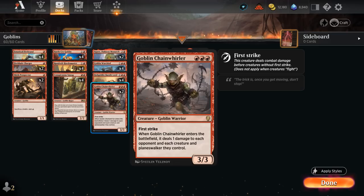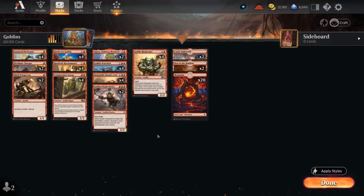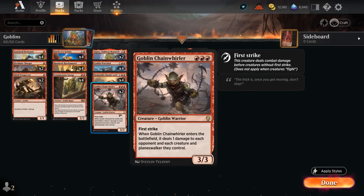We're also playing 2 copies of Goblin Chainwirler, great in aggressive matchups at killing 1-toughness creatures from the opponent, and also a 3/3 with First Strike that we can pump with our Lords to hold off attackers. We can play more copies if facing a deck like Elves. The deck can easily be fine-tuned in a best-of-3 environment with more Chainwirlers.